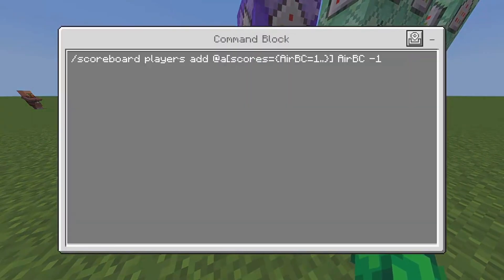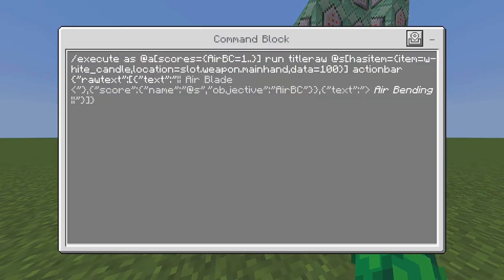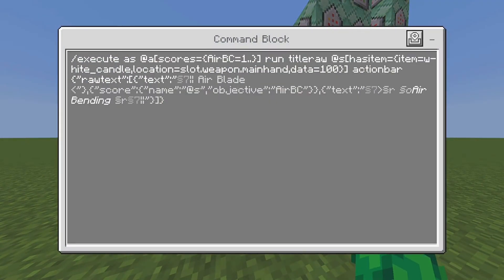First, start off here with 20 ticks — this is basically what takes the counter down. 20 ticks equals one second. Here we have the title raw, so when you use the ability you can see the timer counting down while you hold the item.